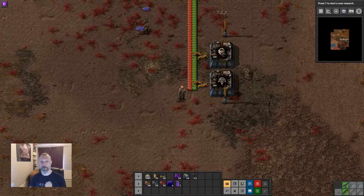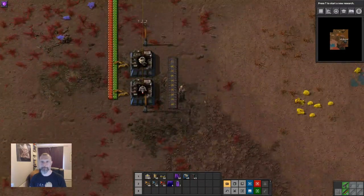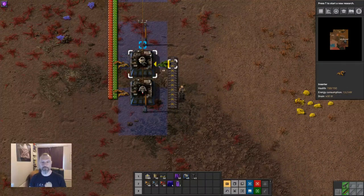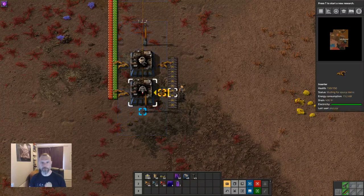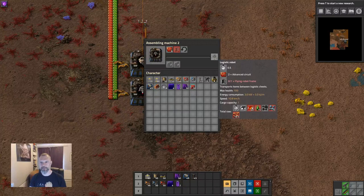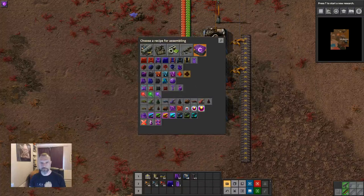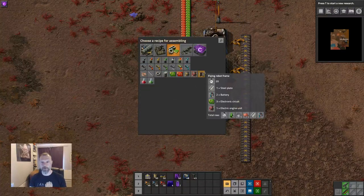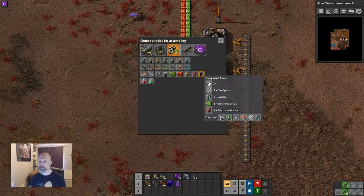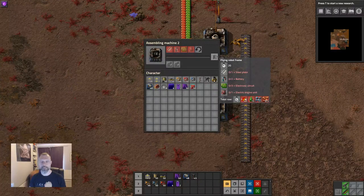The next job is to make some robot frames and bring them here. So we want to put some robot frames onto this belt. Looking at intermediate products, there's the flying robot frame. This requires green circuits, but also steel, batteries, and electric engines. It takes 20 seconds to make, so we probably want more than one machine.